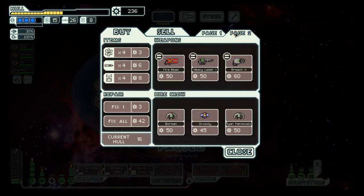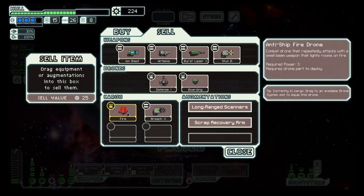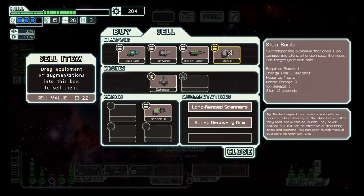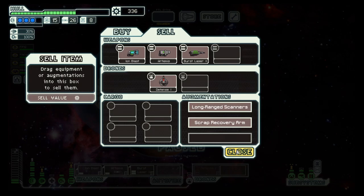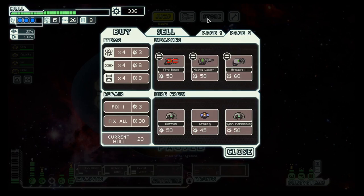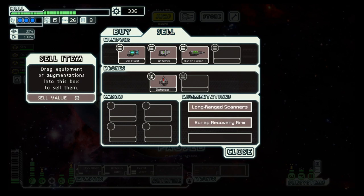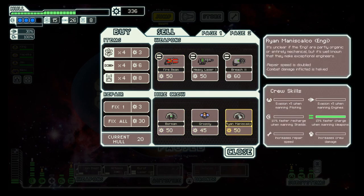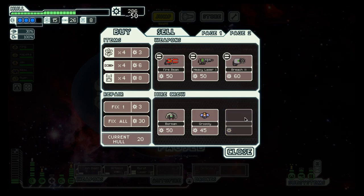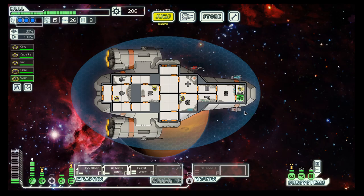Let's check page two. Let's repair, then sell the fire drone, the boarding drone, the stun bomb, and the breach bomb. Now we have lots of cash to spend, but they don't really have any good weapons, so maybe we can hire a crew member — this one — and put him on doors.